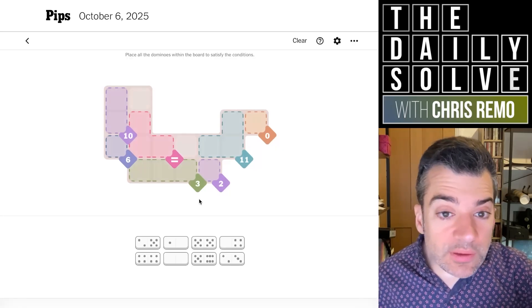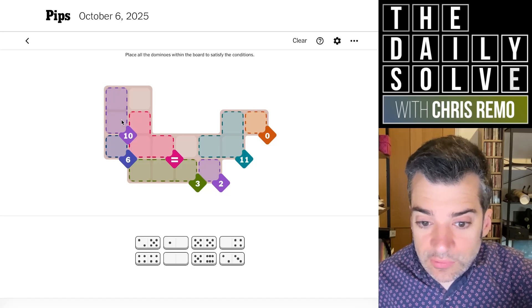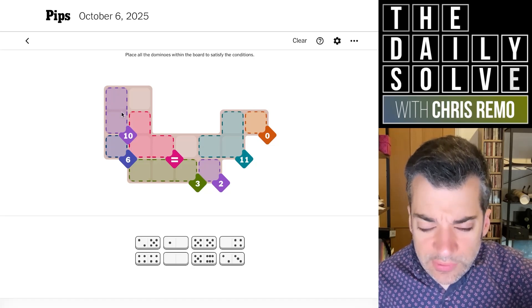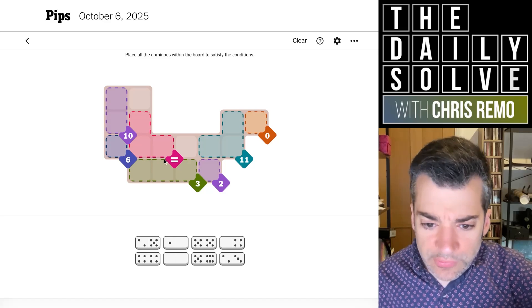Let's go on to medium, see how this one goes. Zero. We've got a 10, which could be two fives or a six and a four. Either one of those is currently plausible.